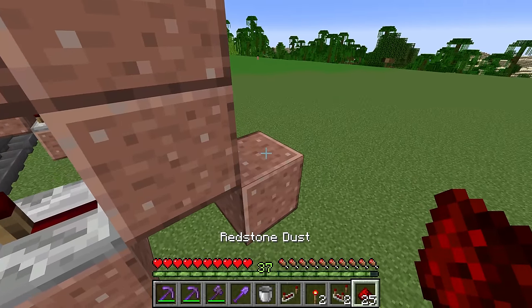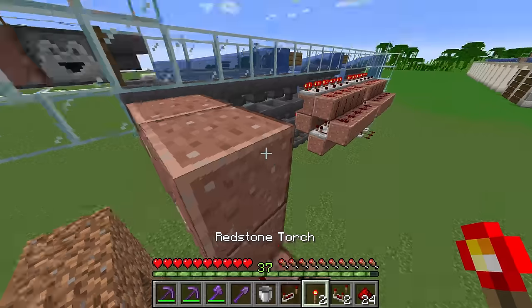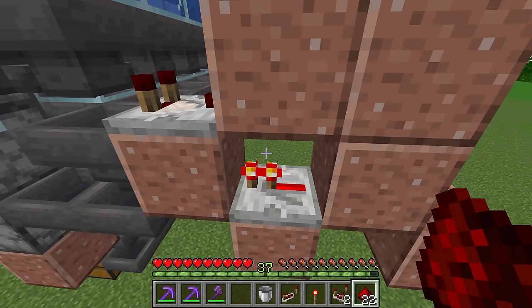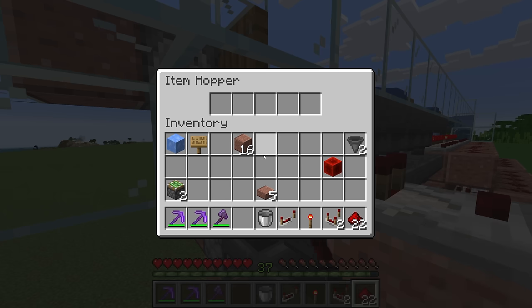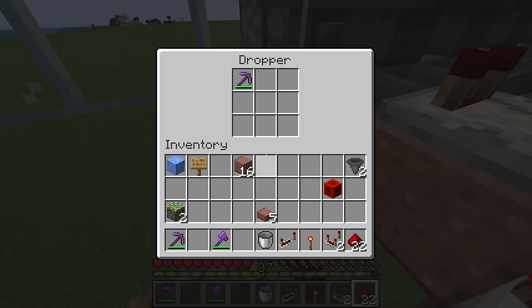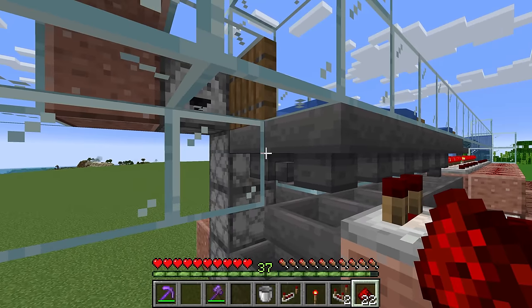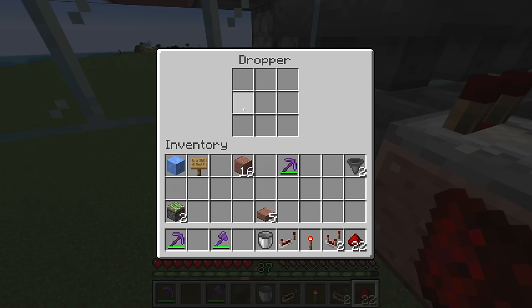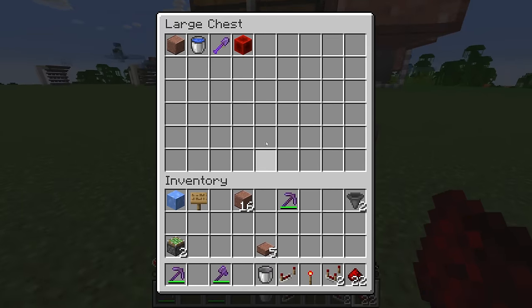Place a piece of redstone dust back here, as well as a redstone torch up here on top, and finish up by placing two pieces of redstone dust on the top. Now if we place an unstackable item in this hopper, it should funnel down into this dropper, whereas if we put a stackable item here, it should not go into the dropper — it'll go into the junk chest area instead.